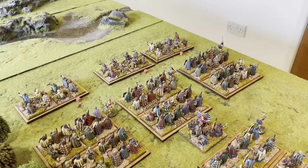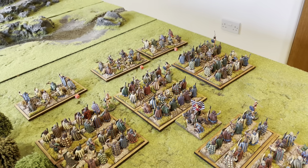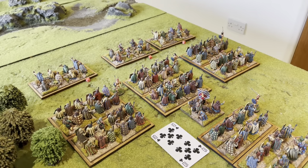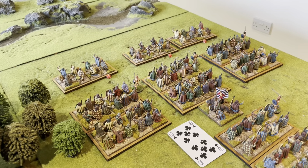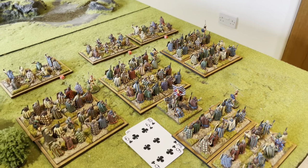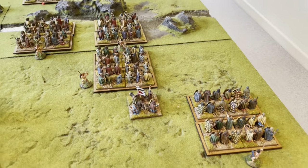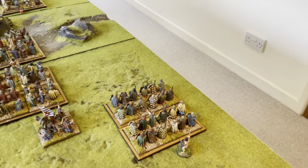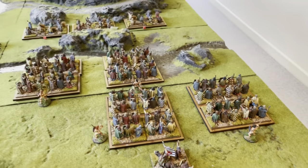The Picts activate first. We go for a complete brigade move with the whole formation advancing forwards — a ten, so the whole brigade advances with a march move since no enemies are within charge range. We use our general to go for another card turn, getting a six, which gives us a further activation. Everything moves forward, and one unit does a separate activation to avoid going through difficult terrain.